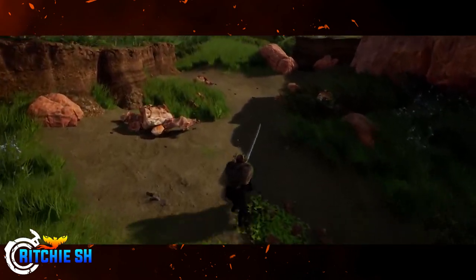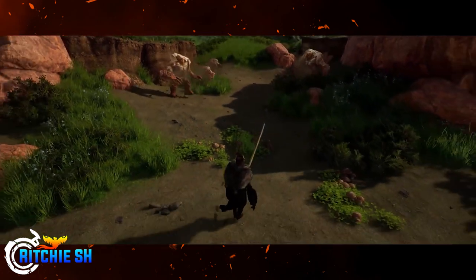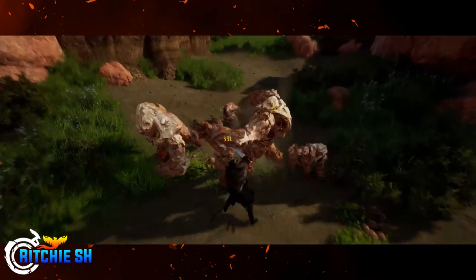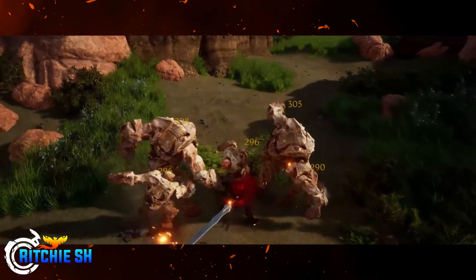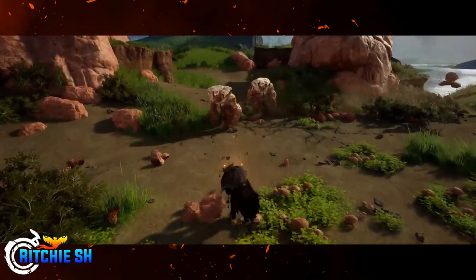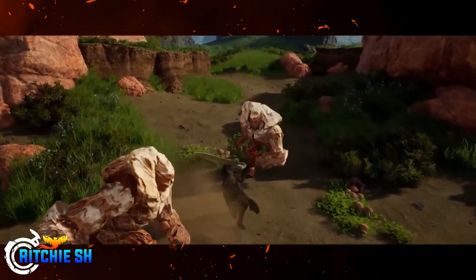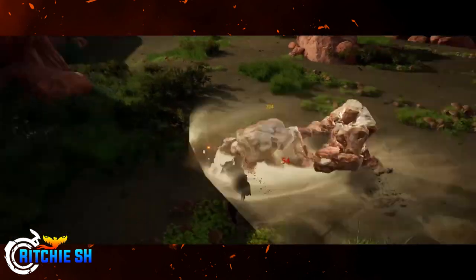We didn't see any new abilities with the daggers — the hammer and the whirlwind both still appear to work the same no matter which weapon you're holding. Overall this looks great and I'm glad to see them moving in the right direction. We also see some UI elements with the damage numbers and XP, which can all be customized — you can change the color of the numbers, the size of the text, and even bold the text, really giving players much more control of the UI.